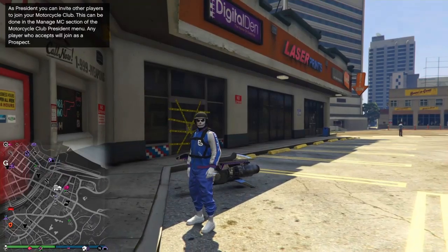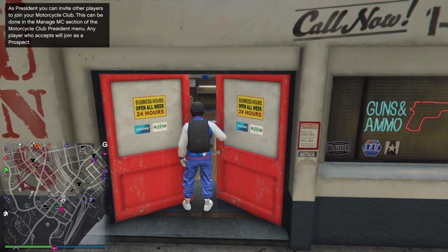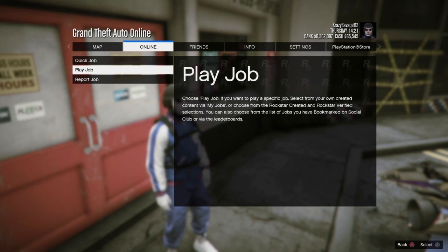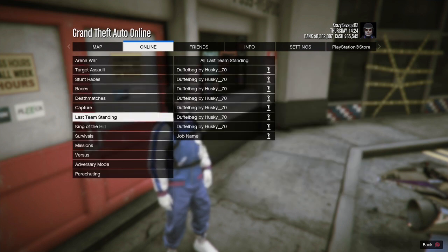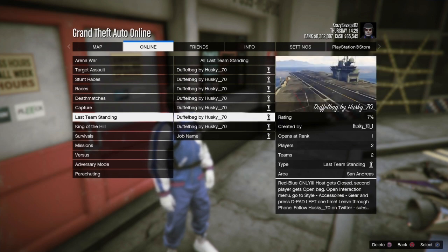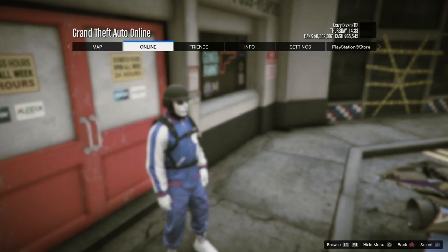Hello, wonderful and awesome people! Today's video I'll be showing you guys how to get these different colored duffel bags. You need to add these missions to your bookmark. Go to Online, Jobs, Play Job, then Bookmark — and right here you'll see Last Team Standing. It's the same mission but with different duffel bag colors: red, red and blue, purple, red only, blue and yellow only.